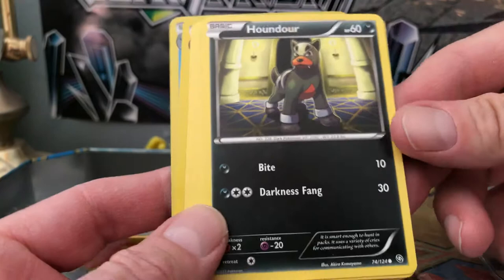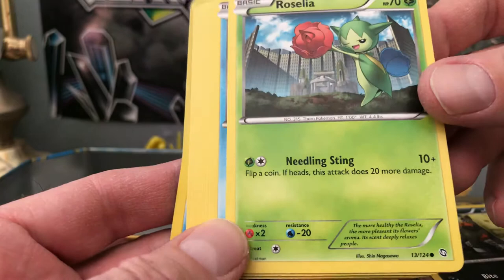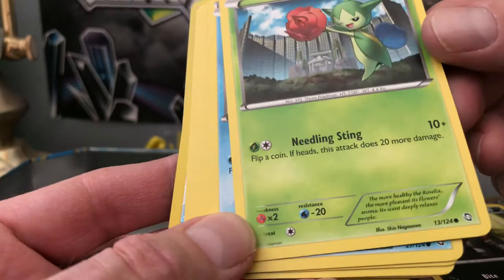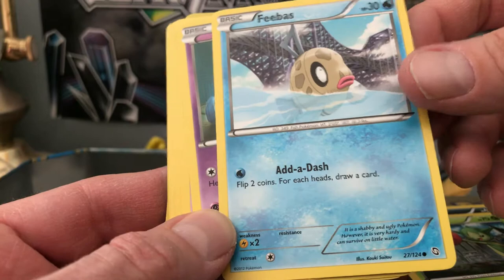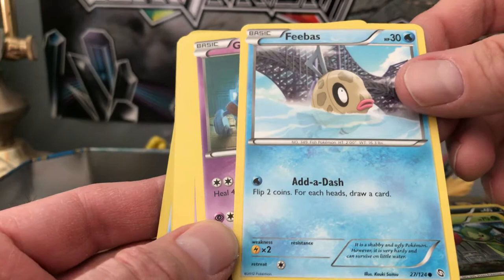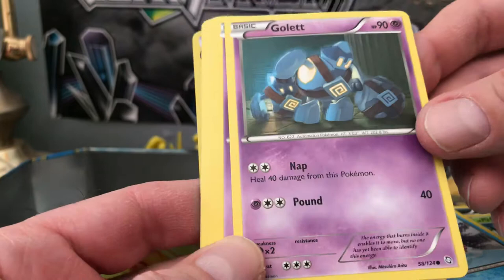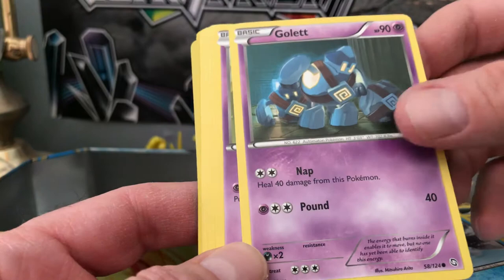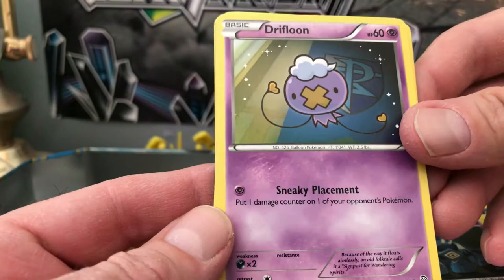That's a Roselia — apparently it scares people with roses. Needling Sting. Feebas — Feebas yes. Add a Dash — it runs away, because it's feeble? Flip two coins; for each heads you draw a card. Golurk — more like Golem, that's what it looks like. Nap and Pound. Drifbloon — and it looks like one of the kids of the artists drew this one. Sneaky placement — the kid drew it and placed it in the pack without letting his dad know.